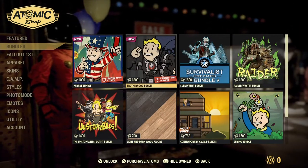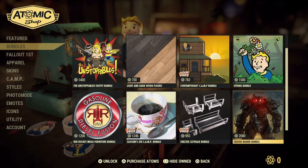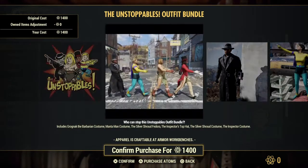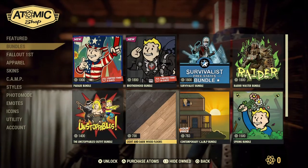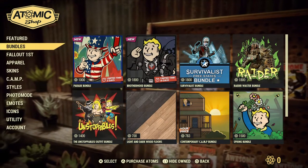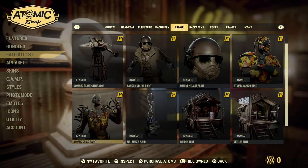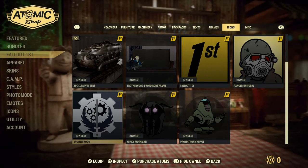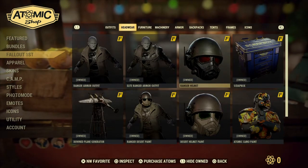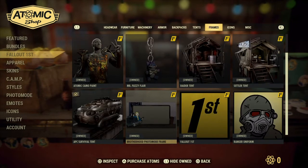Okay, these are the bundles — of course they have the Brotherhood bundle there. And Fourth of July is still the same. Looking through the outfits and stuff — Raider Pathfinder outfit, that looks actually cool. Mechanics outfit — she's like, why don't they realize you check the oil, make sure the levels are good, always the tires, and in the winter you have to make sure your car is ready.